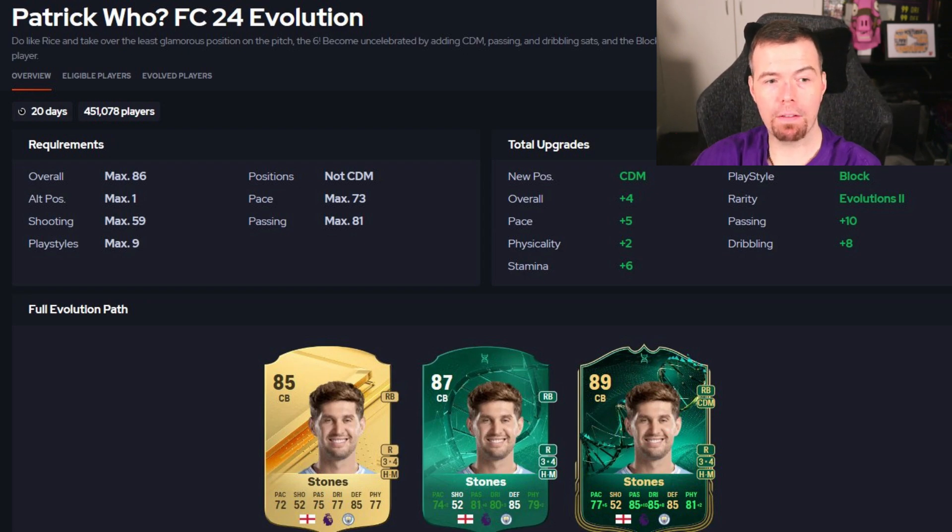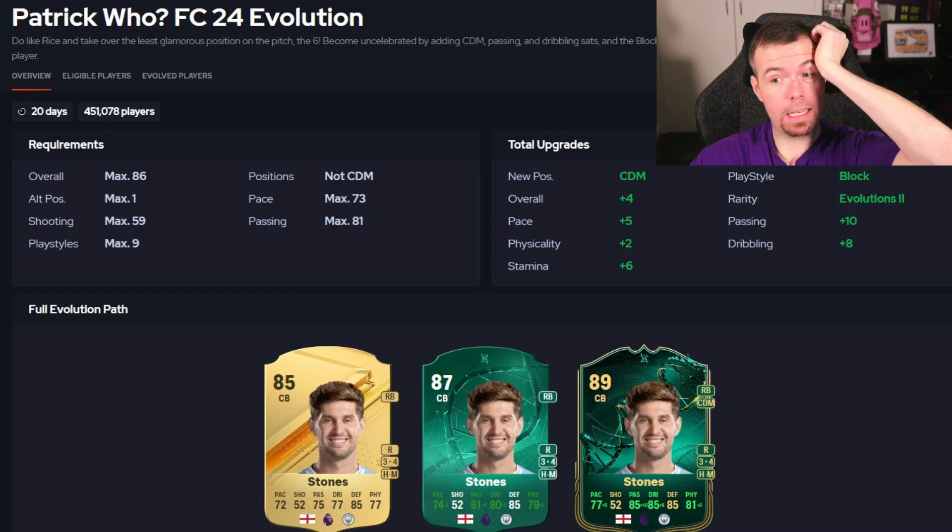Pace max of 73 - bit of a shame. Shooting max of 59. Max 81 passing and nine play styles. What do you get for the upgrades? You get CDM as a new position - okay for some cards but not all. You get a block play style - it's not plus, but that's good because it means it should be able to go into more evos. Overall: plus four pace, plus five passing, plus ten physicality, plus two dribbling, plus eight stamina, plus six. No defending upgrade on this one.